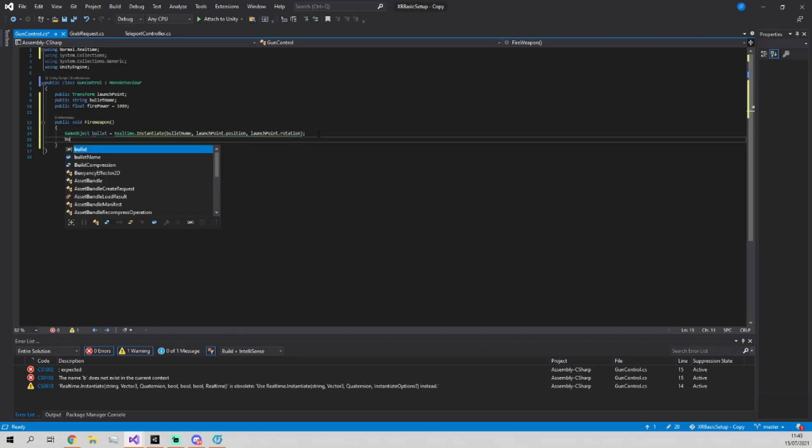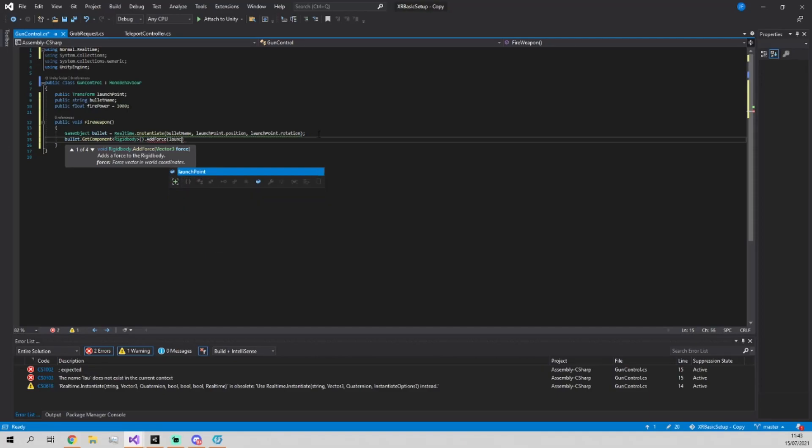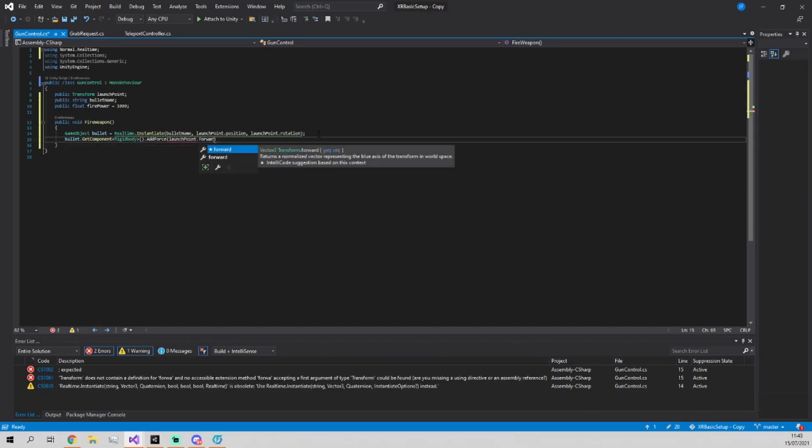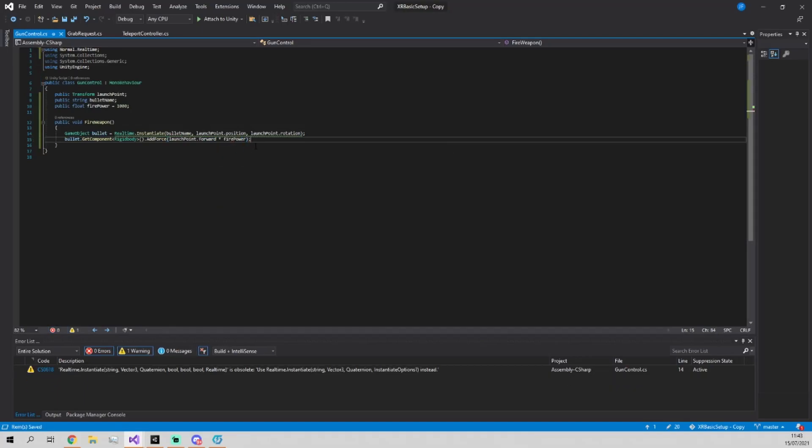Now we do bullet.GetComponent to get the Rigidbody and then AddForce to it, which is going to be equal to launchPoint.forward multiplied by the firePower. The forward direction is the blue arrow - the Z axis - of the launch point object we created. Multiplying by firePower ensures the bullet comes out at a good speed.